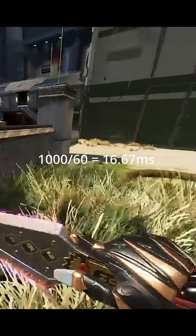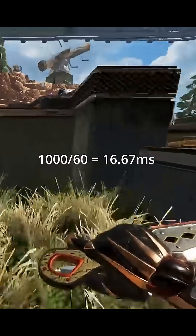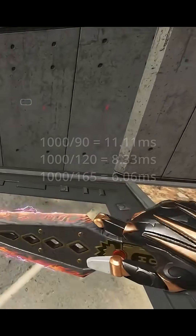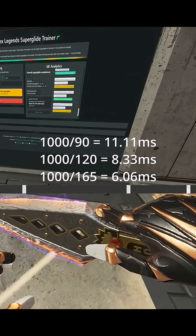At a lower estimate of about 60 fps, you have about 16 milliseconds for each input, so that is moderately easy. But as your fps increases, the window shrinks, so your timing has to be near perfect.